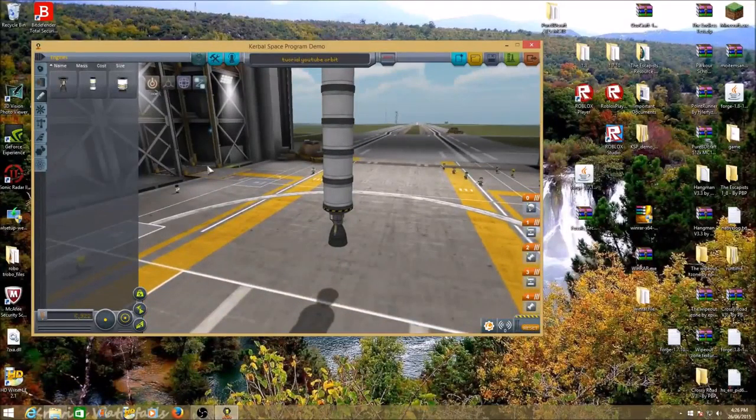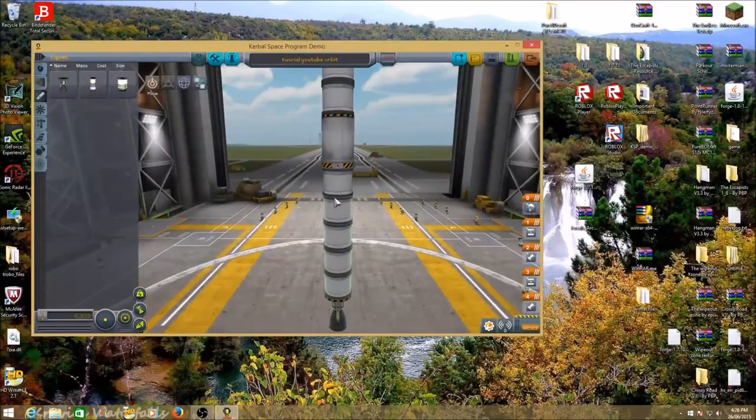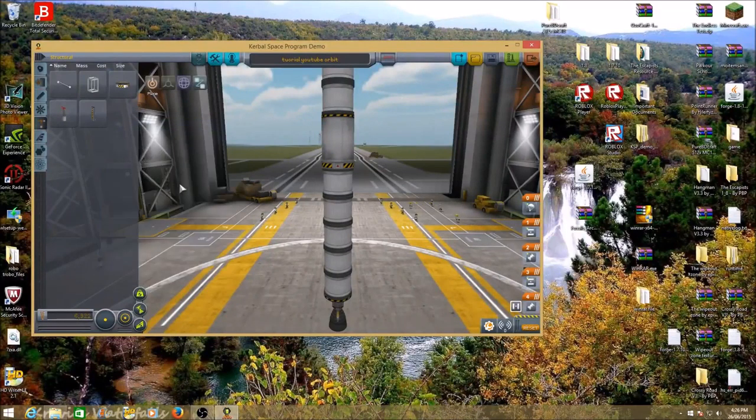Make sure you're facing the normal way. Go to your structural and get the TT-38K radial decoupler. The reason you want this is so it's like radial boosters. Click or hit X on your keyboard to put on symmetry two.